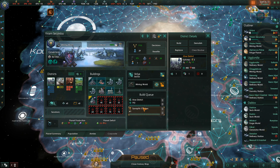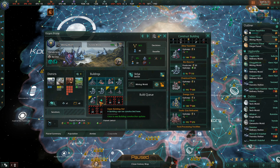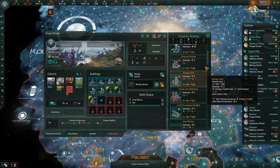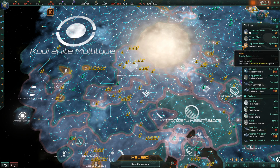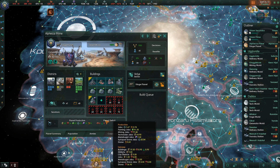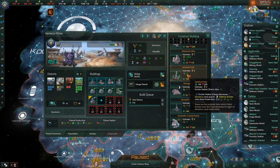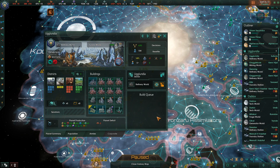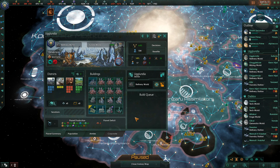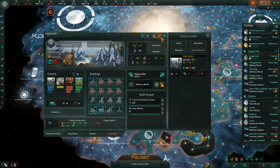I'll also upgrade the synaptic clusters for now. Over here on another mining world, I want to upgrade the hive nexus, and we can't make an auto-curating vault, so we will make a synaptic node. On this fringe planet we're making plenty of food - we'll upgrade the hive nexus and put in a hydroponics farm. This is a refinery world, but a lot of our jobs are going into these districts. We'll upgrade the food processing center, but we do need housing, so we'll also make a hive district.